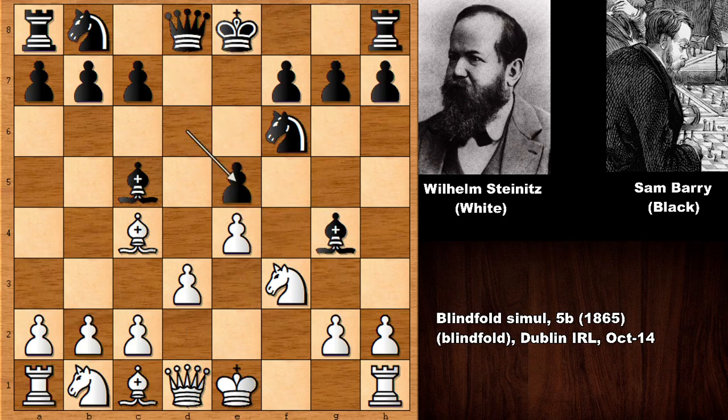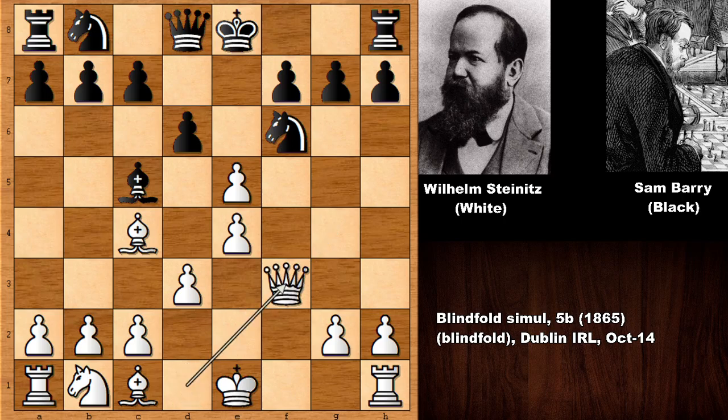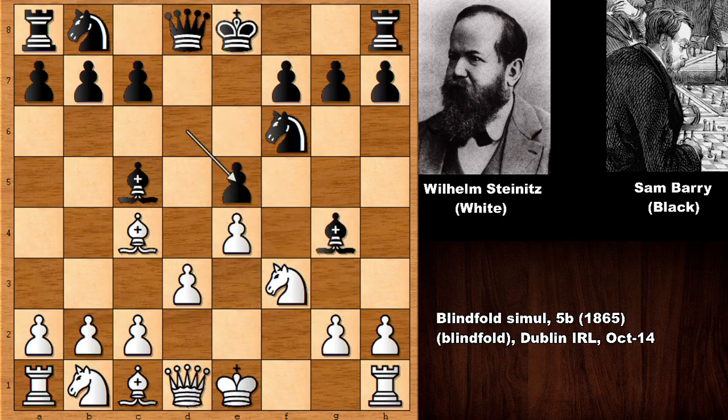But this move d takes on e5 has a downside. Even capturing the knight is not going to do much for black. A better try for black than queen takes on f3 would be d takes on e5, and queen to g3 targets both g7 and e5. White also develops the knight, places the bishop on g5 if needed, and has the open f-file. This position favors white — white has the more active position.